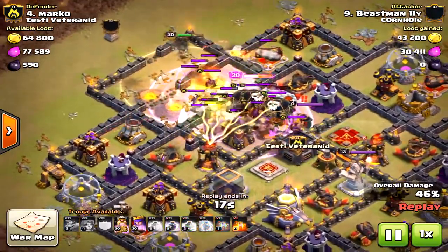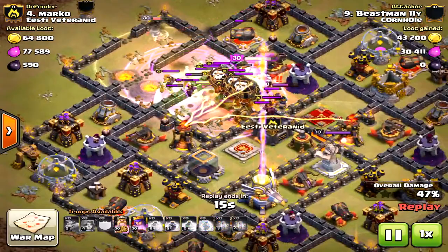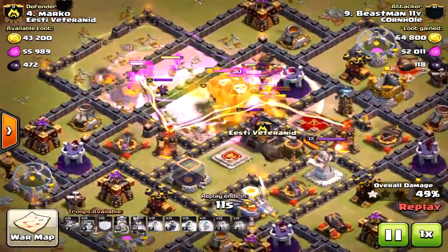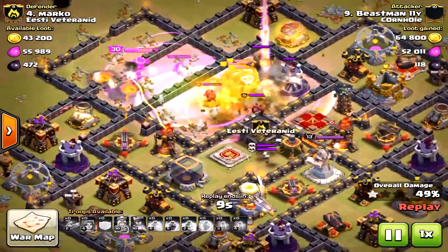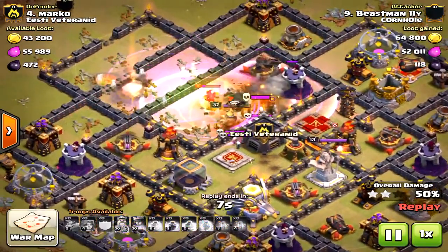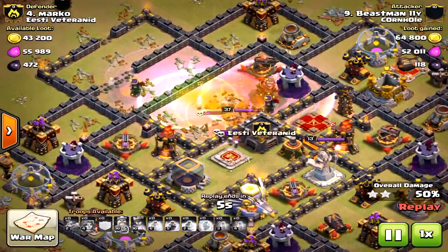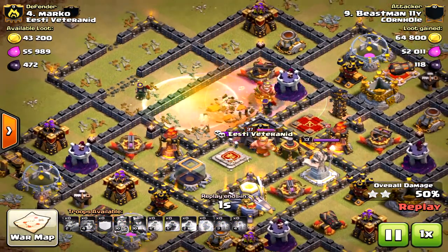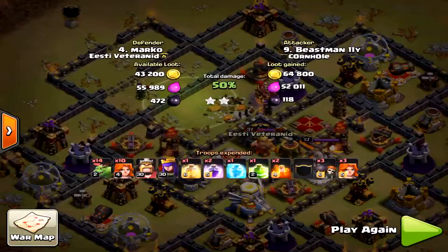Then the rage right on the Town Hall. With the queen, this one came down to the wire — the queen got a bit sidetracked and didn't get in with the rage, and the troops were taken out very quickly. But it ended right at 50 percent on the dot for the two-star. Very impressive against a very strong defensive base. Give it a try, you'll love it! Thanks for watching — see you next time!